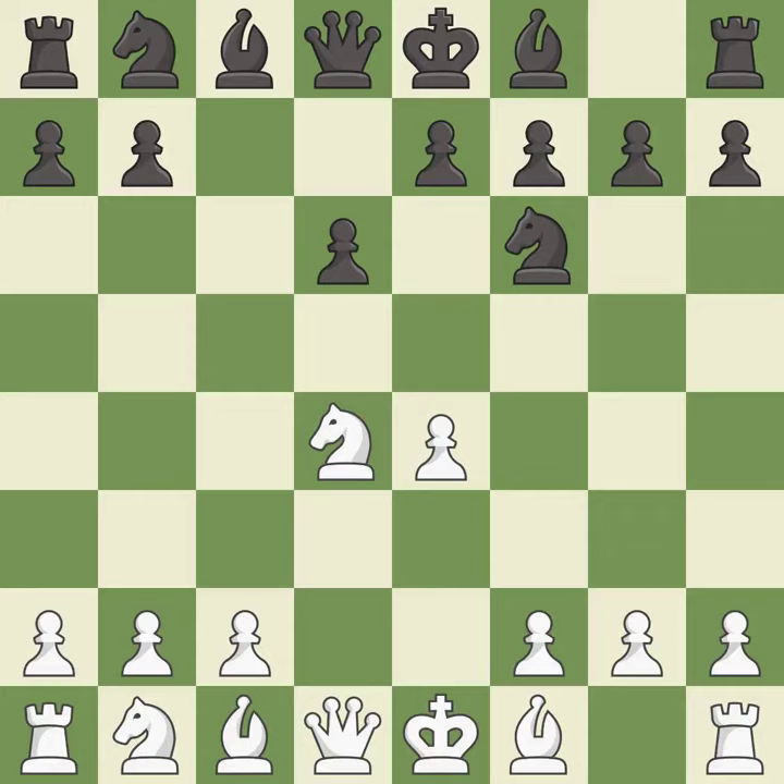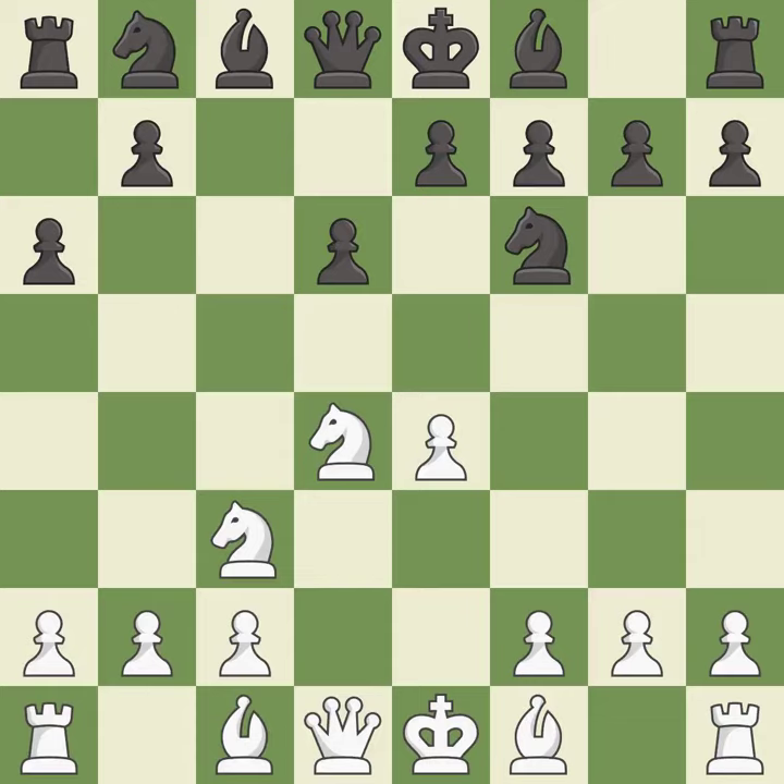Nf6 develops the knight toward the center and attacks the undefended e4 pawn. Nc3 defends the e4 pawn and starts to develop on the queenside. A6 prepares the queenside pawn advance b7-b5 and also prevents white from playing the bishop or knight to b5. H3 takes control of the g4 square and may prepare the g4 pawn push; the opposing knight is kicked and must now move or be captured.